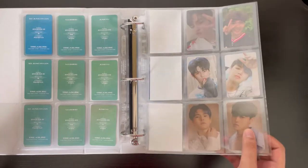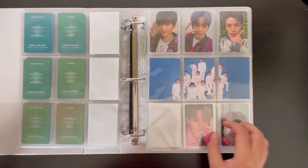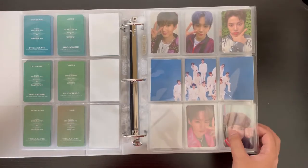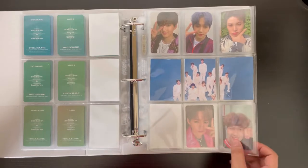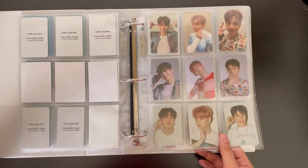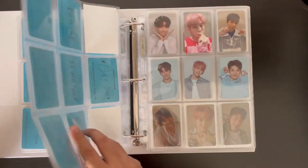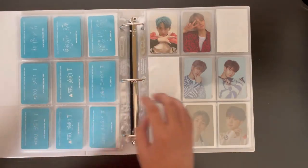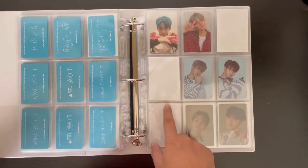Then we have the White version for Chapter One, and then the White version for the next set of members. I'm pretty much complete with the first set of members, and a little more to go for the other set since I just recently decided to collect them. These are the Ktown for You Chapter One pre-order benefits. Chapter Two starts here with the Black version, and then the White version — this one is complete and the other will be complete in March when it arrives in the mail.